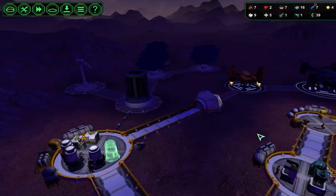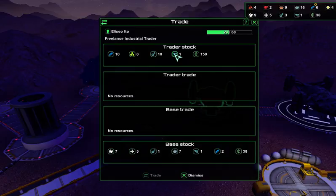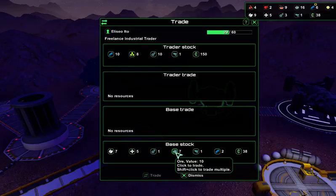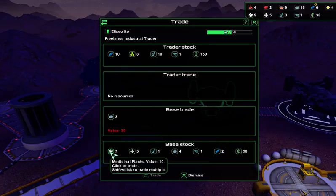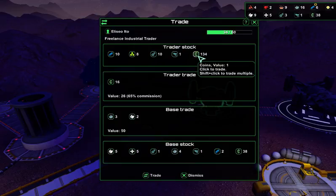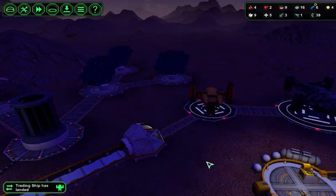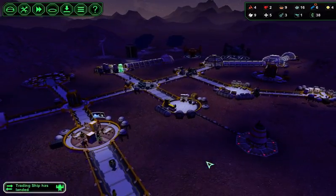Looks like we've got a colony ship — oh, it's a trading ship. What have we got? One gun, 150, 10, and 8 bioplastics. That's all we're going to be trading. We'll trade that — yeah, that'll do. I do like to trade, always like to trade.